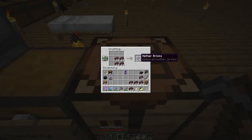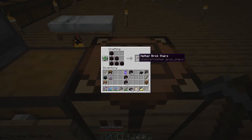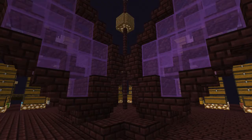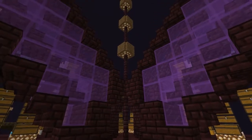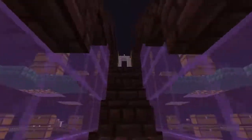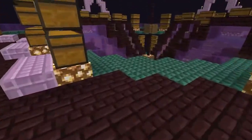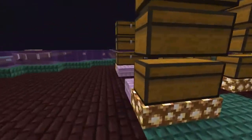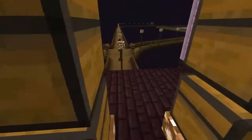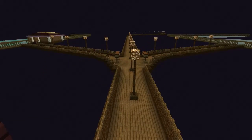Netherrack turns into netherbrick, netherbrick turns into netherbricks, netherbricks turn into netherbrick slabs and netherbrick stairs. Netherbrick stairs, netherbrick slabs, and also some netherbrick fences and some glowstones - everything can be used to make a nice central storage together with a few other blocks of course. This is very exciting. I have been working on this endway as I call it.